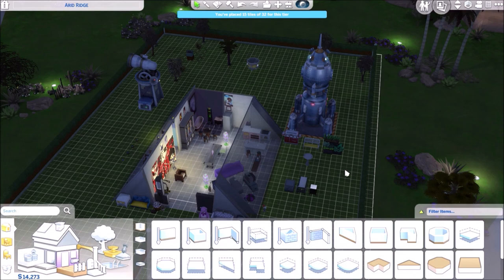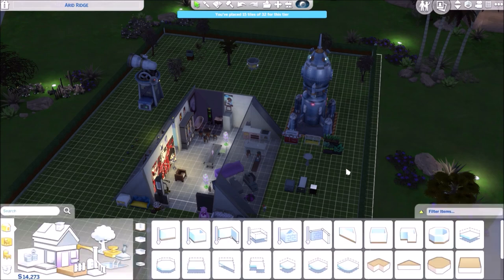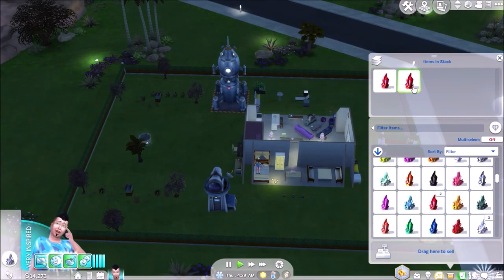Little improvements and a little tidying up. We can move around our outdoor objects, set up a little nice area next to the rocket where we can brew up some little concoctions and make some food.